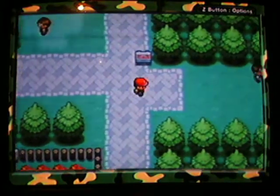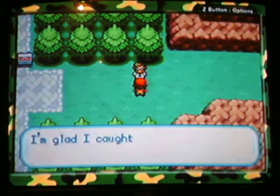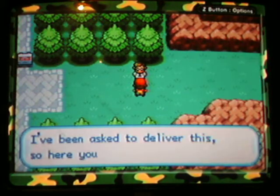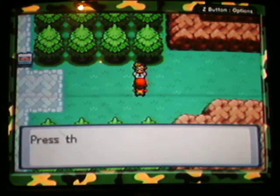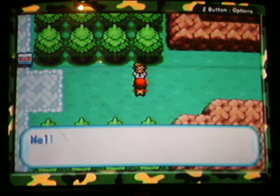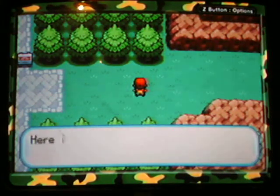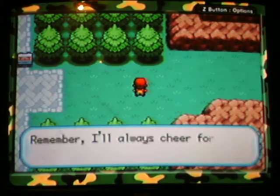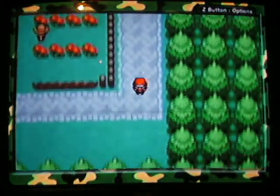Let's just go get our running shoes and start on the next route. You walk over here and you'll notice the guy is gone who was sitting right there. Talk to the aide - he's like, I'm glad I caught up with you, here are the running shoes. Your mom gives it to him. So now let's run. Let's go into the Pokemon Center and heal up real quick before we go into the next route.